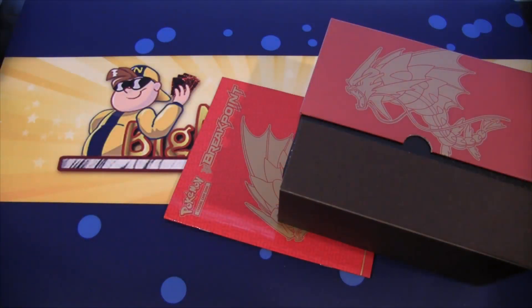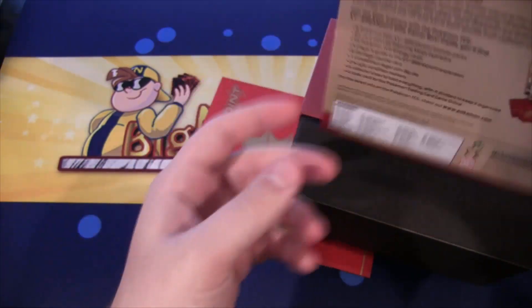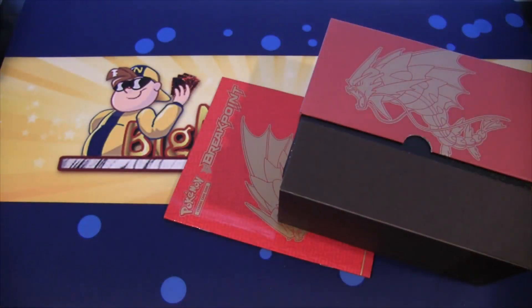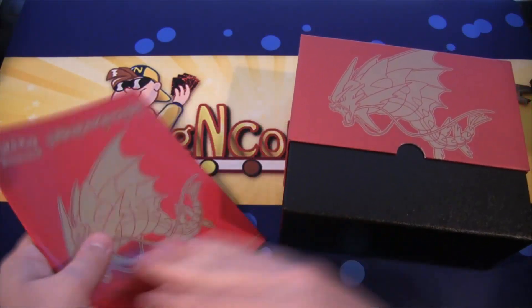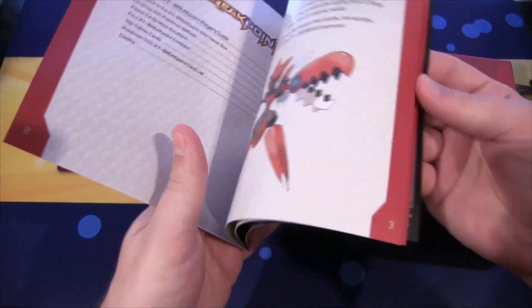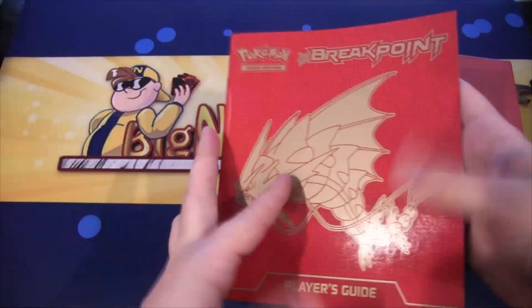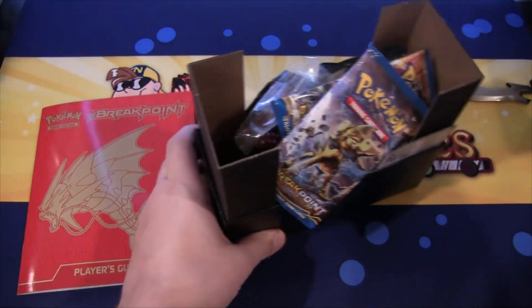They did this again where you can undo the glue on the sleeve. It has some cool artwork, so maybe you want to keep it. You can just undo the glue right there. We also have the Player's Guide on the outside of this — it has a checklist and everything for the set, really cool thing if you want to keep track of everything.